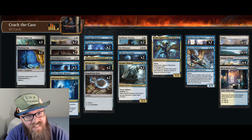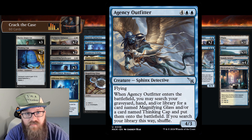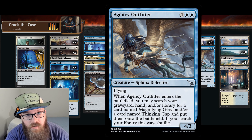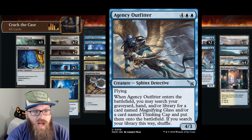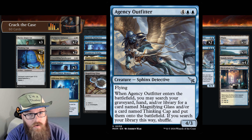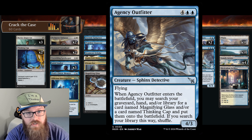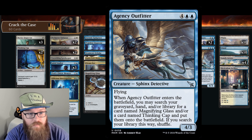And last, and kind of least, we have Agency Outfitter — six mana for a 4/3 flyer. It does tutor one of the better cards in the deck in Thinking Cap, but the price you pay for that is just not worth it. Think about it: how much of an impact does a +1/+2 have on turn seven? It doesn't even come out on turn six because that turn you spent all your mana to play the card and draw it. It's huge in the early game, but as the game progresses so too does the power level of the cards in play, so it's just not relevant by the time you draw it.